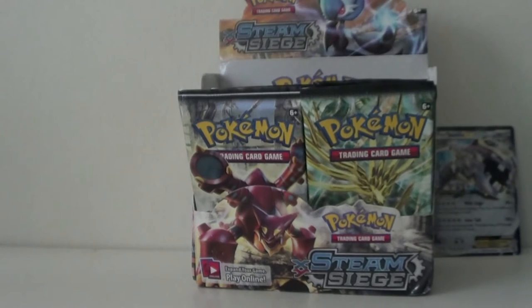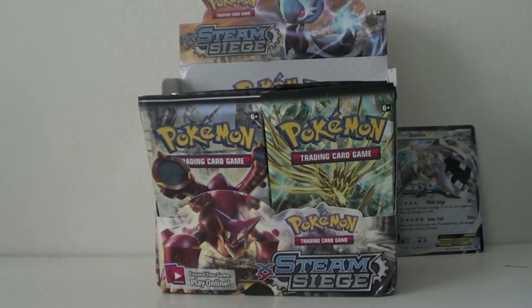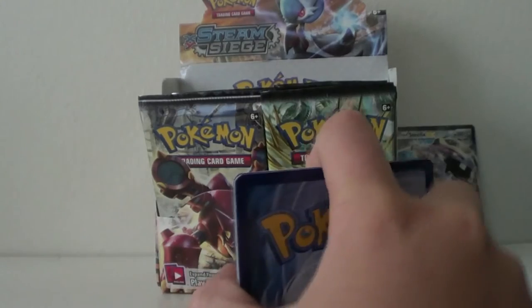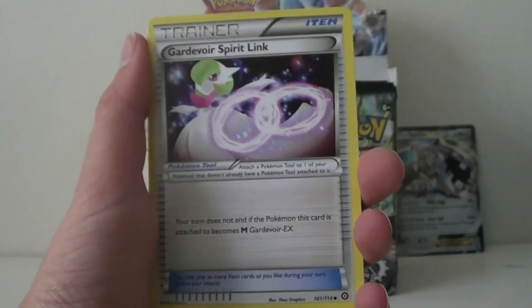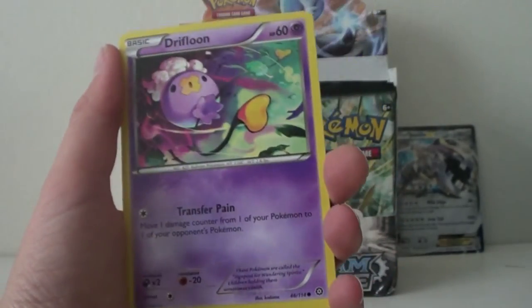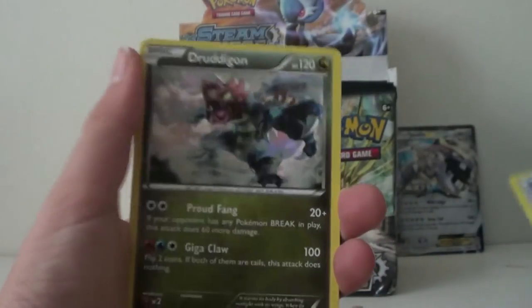Time to move on to a sixth pack — we got a Gardevoir. We have a Zwellos, Drifblim, Godable Spirit Link, Mankey, Yanma, Apom, Lovesta, Drifblim. We got a Hollow Greedy Dice, and the rare is a regular rare Drotigan.